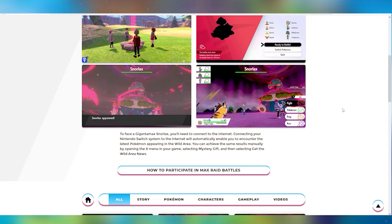To face the Gigantamax Snorlax, you'll need to connect to the internet. Connecting your Nintendo Switch system to the internet will automatically enable you to encounter the latest Pokemon appearing in the Wild Area. You can achieve the same results manually by opening the X menu in your game, selecting Mystery Gift, and then selecting Get the Wild Area News. That means from December 4th, we are actually going to be able to find Gigantamax Snorlax in raids!